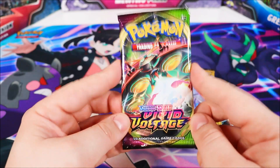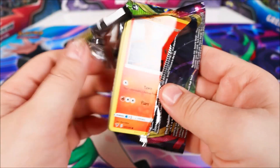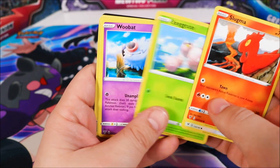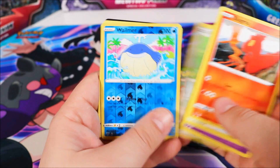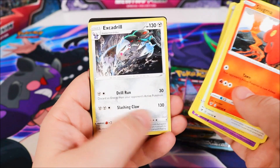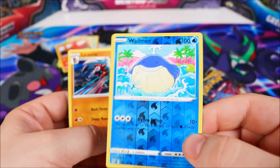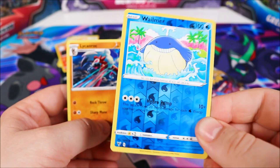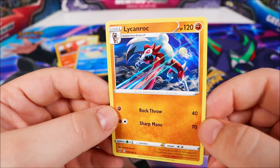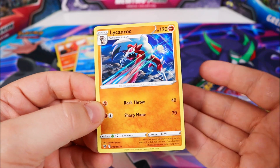So we'll start with this one and open it up and see what's inside. Our Reverse Shiny was a Whalmer — it's not too bad. And our regular Rare was a Lycanroc. So it's not the best packet in the world, but it's certainly not the worst.